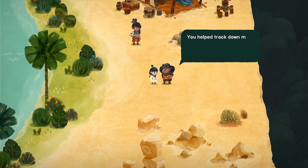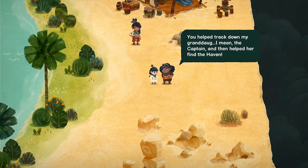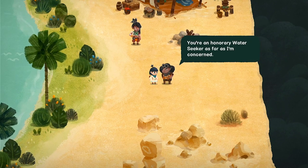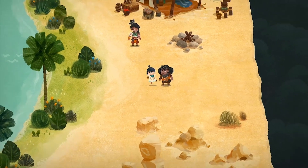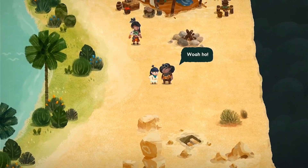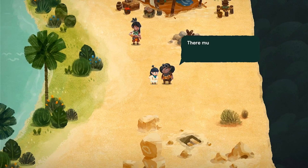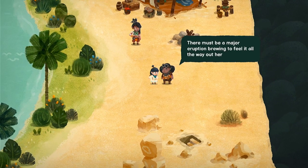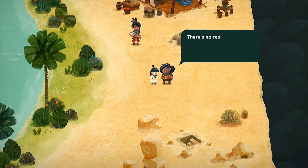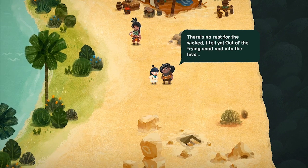Granny Nua says: 'Water at last! I'm grateful you've helped... my granddaughter — I mean, the captain — and helped her find the haven. You're an honorary water seeker as far as I'm concerned.' Then suddenly: 'Whoa, did you feel that earthquake? It could only have come from the volcano. There must be a major eruption brewing to feel it all the way out here. There's no rest for the wicked, I tell you — out of the frying sand and into the lava.'